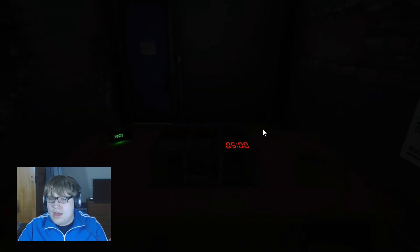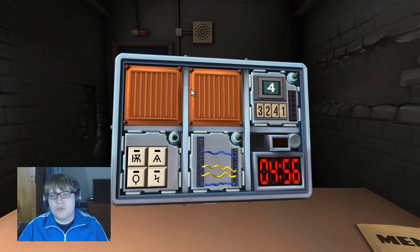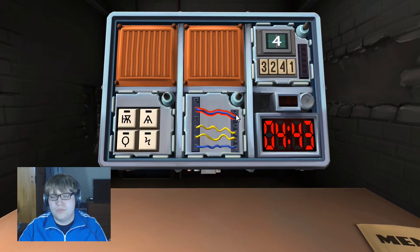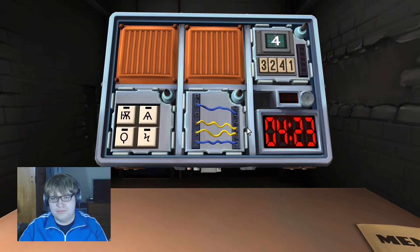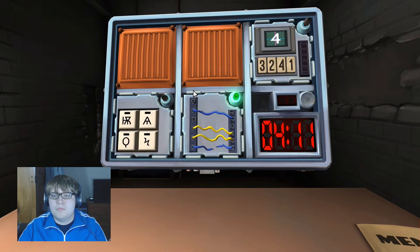We have six sections, two missing. One section has four numbers with a number displayed. Let's start with wires — four wires. How many red? Zero. Yellow wire? Yes. Is it the last wire? No. One blue wire? No — there are two blue wires. More than one yellow wire? Yes. Cut the last wire.